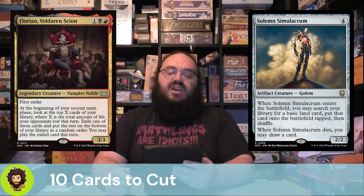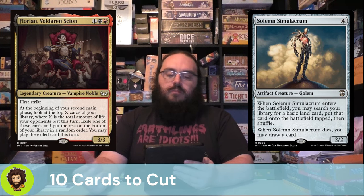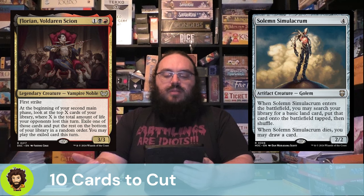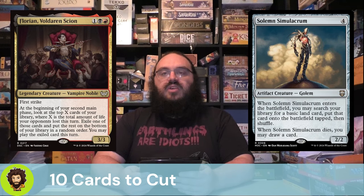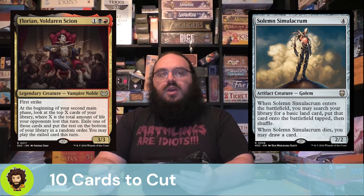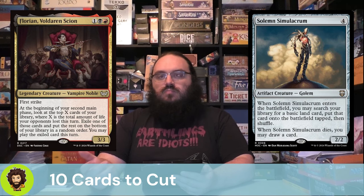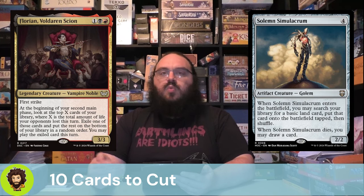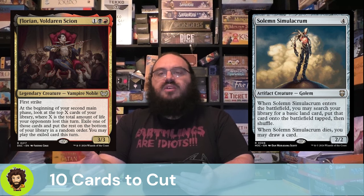Florian, Voldaren Scion is a 3/3 for three with first strike. In our second main phase, we look at the top X cards where X is the amount of life an opponent lost, and we can play an exiled card that turn. That's fine, especially with our commander being a flyer with evasion — it could be good card selection. But I think most of the damage we want to deal, at least early on, is going to be during our opponents' turns and not on our own. At a certain point, we really just want to start one-shotting some of these opponents.